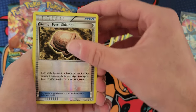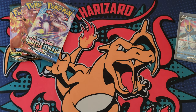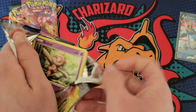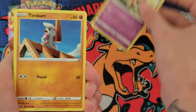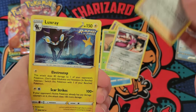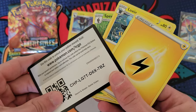We got Armor Fossil, Shieldon, and an Armaldo — that's okay. There is the code card for someone. Let's do a Battle Styles since we got two of those. It would be nice to pull a hit out of each tin, but like I said I just wanted those promos so I'm cool regardless. We got a Luxray holo — it's a holographic, so something pulled that card a few times.